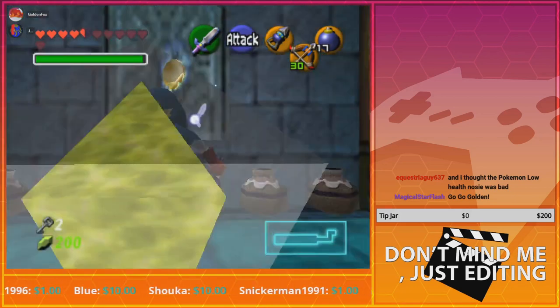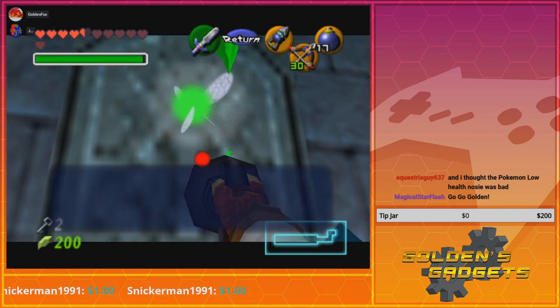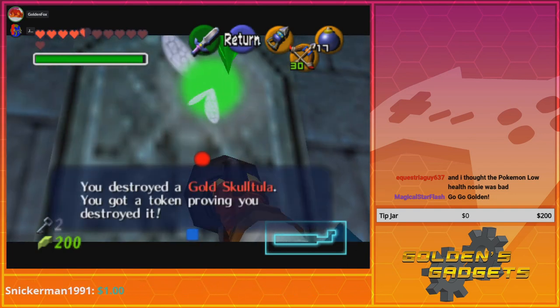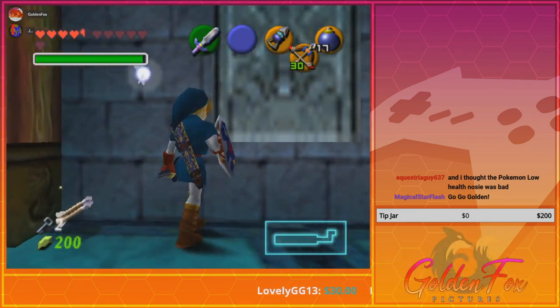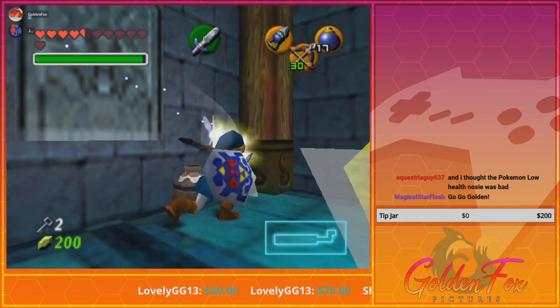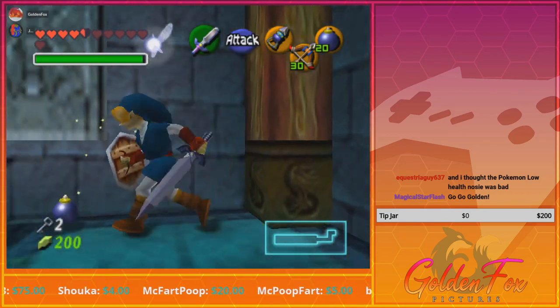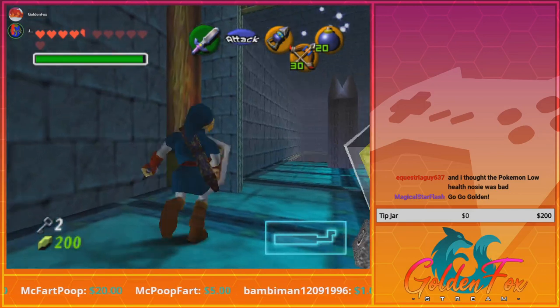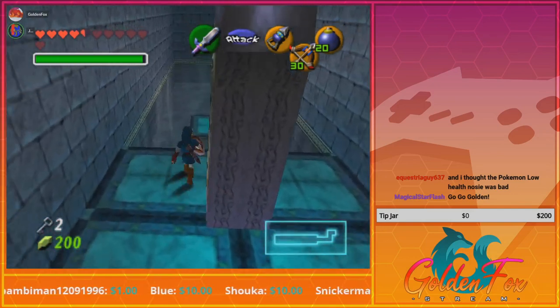Yoink. All right, that's a little awkward. Da da da da da. It really sucks that you can't combine your bombs with arrows in this game like you can in future Zelda games.